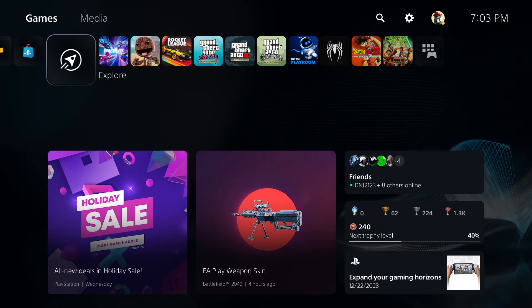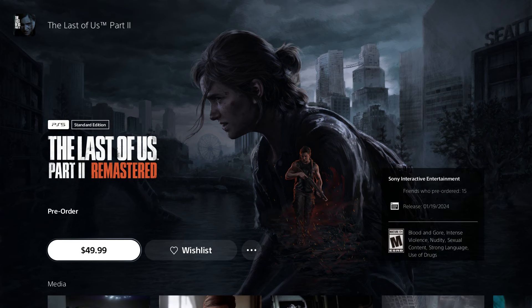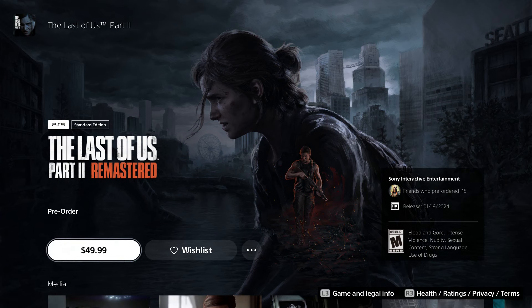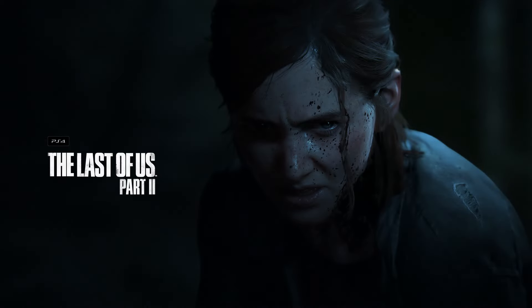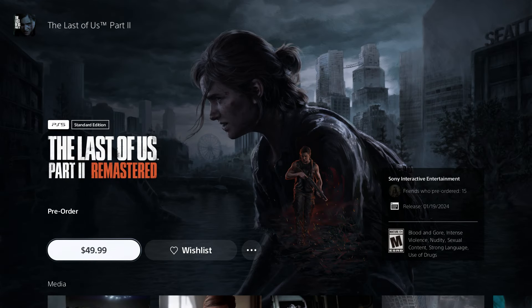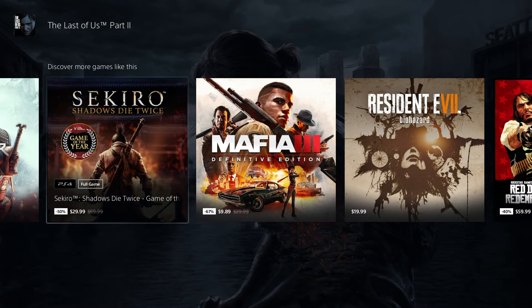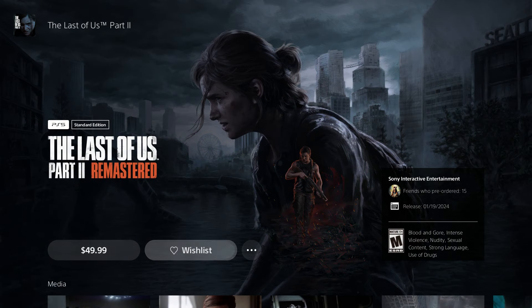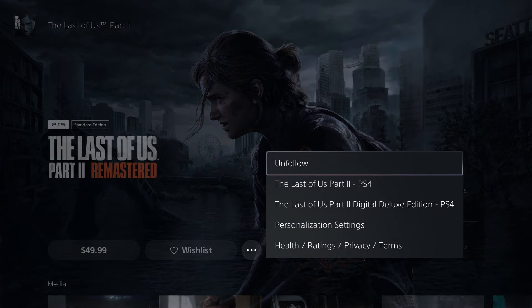Now for the people that basically want to get The Last of Us early — if you want to get it early, go to a regular retail store. Don't go to GameStop — well, GameStop gives it to you like a day early. But if you go to a regular independent gaming store, they give it to you really, really early. When I say really early, like a week, or three days, or even four days early. You will basically get it early from there. It has to be a regular video game store — it cannot be Best Buy, it cannot be Target, it cannot be those big companies because they don't do those type of things.